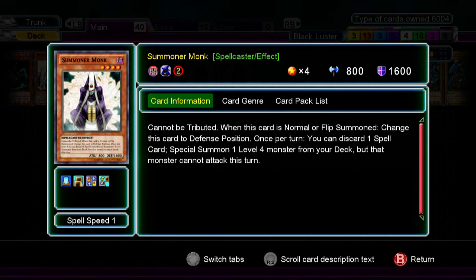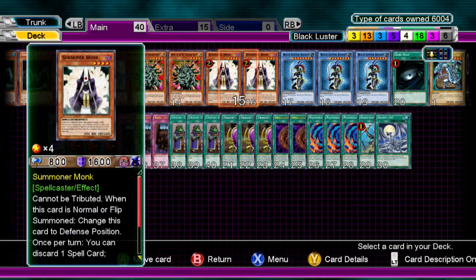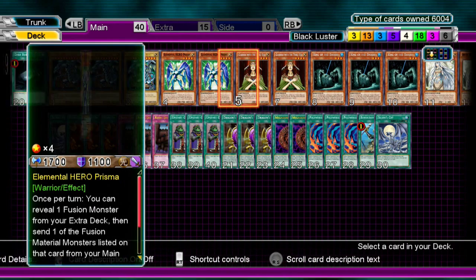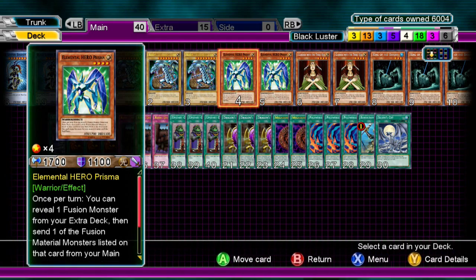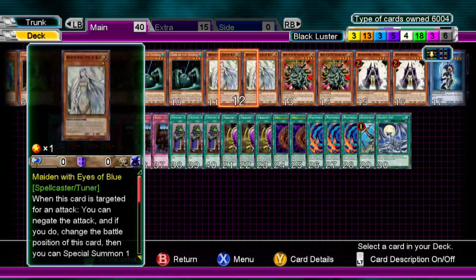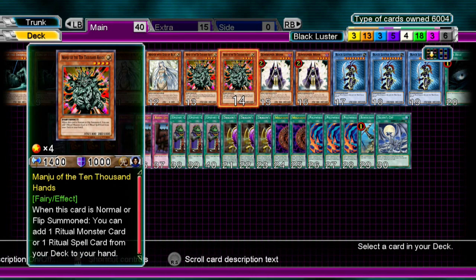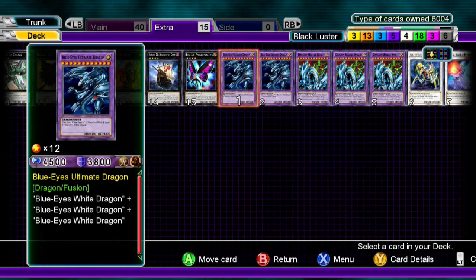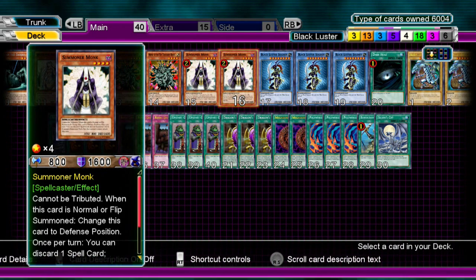We have two Summoner Monks. Basically, we run a total of 18 spells, so you discard a spell and you bring out a level four. If you need another target for fusion you can use Goddess, so if you have a target and you need Prisma to dump something, you can go into Prisma or any of the key cards in the deck — that'd be pretty good. It also helps out getting rid of dead spells in your hand.